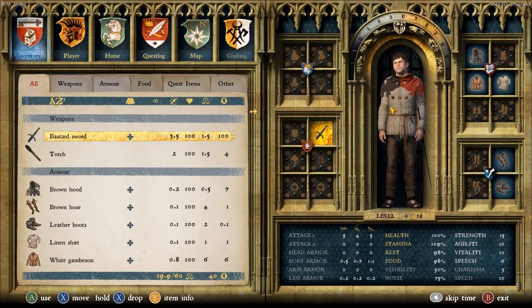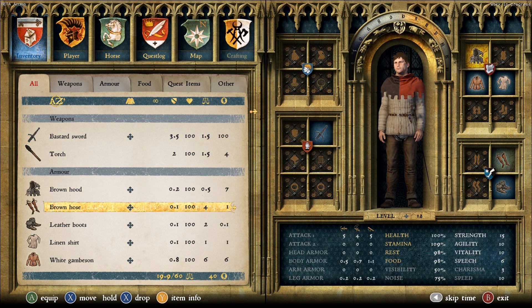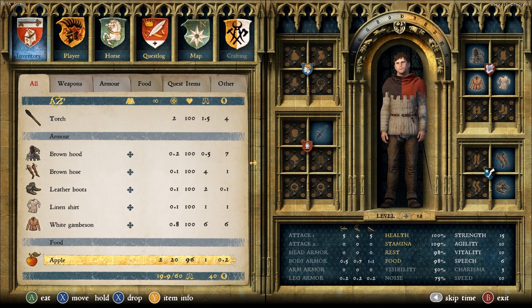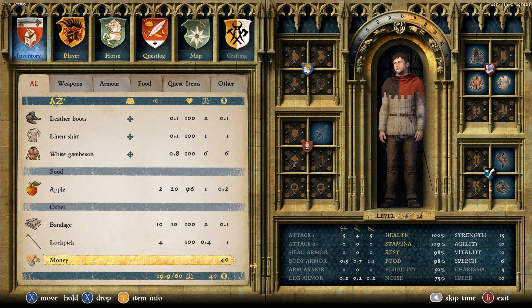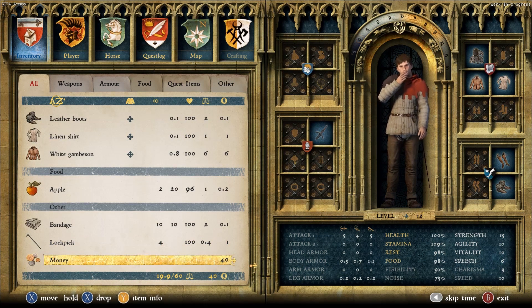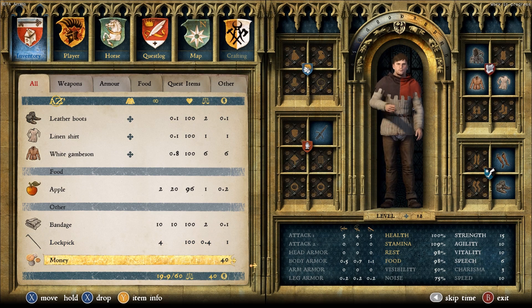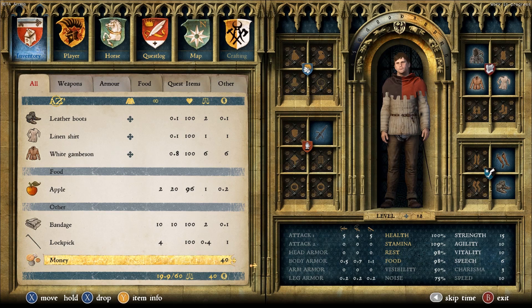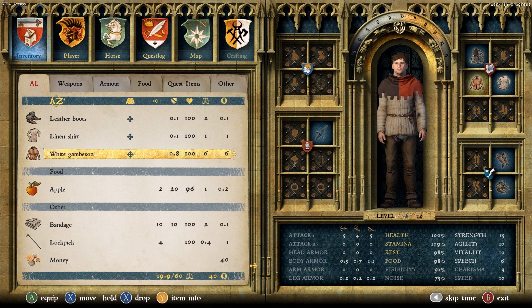Let's bring up the menu — this is what the actual menu looks like. Inventory: we've got a bastard sword, a torch, brown hood, brown hose, leather boots, a linen shirt, a white gambeson, an apple, a bandage, a lockpick, and a little bit of money — 40 coins. The golden head at the bottom with 40 is coins. And then the two weight things down below — someone please tell me in the comments what they're called. We have 19.9 out of 60, so that's the most we can carry at the moment.